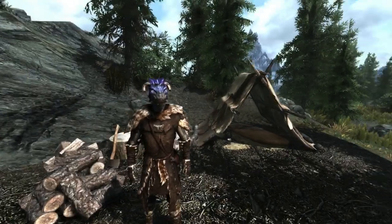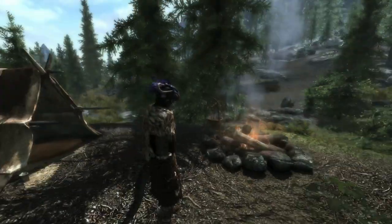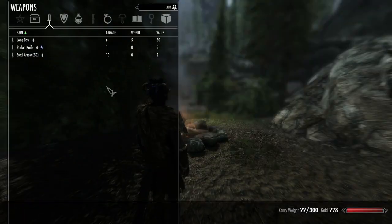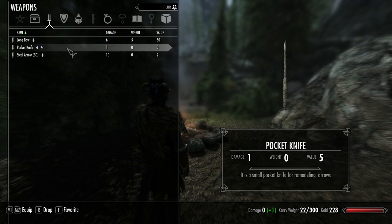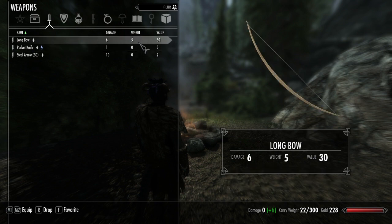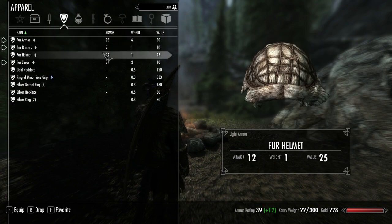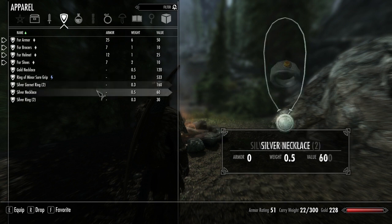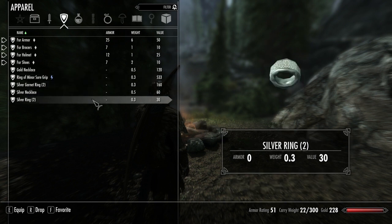We have to go get a horse, but the first thing we're going to do is try to get a little better equipment, because I'm not starting off with much here. I'm using a bunch of mods — this one just remodels arrows so you can have the same quiver for different arrow types. The only weapon we have is a longbow and some steel arrows, and some fur armor. We have a couple of randomly generated items from the alternative start mod, which we can sell for some money.